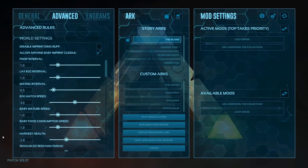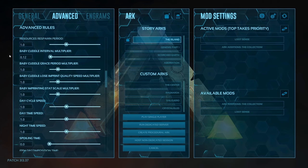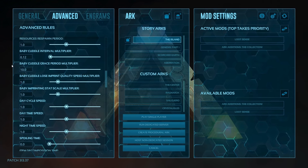Harvest health — set this to 2.0. This doubles the health of rocks, trees, and harvestable foliage. Instead of taking one or two hits to chop a giant tree, it will now take four or five hits — more immersive, with the bonus of giving you slightly more resources. Baby cuddle interval multiplier — 0.12. This determines how often you can cuddle your babies for imprinting. At 0.12 plus the used single player settings it will be around every 10 minutes, with babies taking 20 to 60 minutes to grow up, allowing you to cuddle at least twice depending on species. Baby cuddle grace period multiplier — 10.0. This ensures that if you cuddle your babies the maximum possible amount during their growth time frame, you will always get 100% imprinting.